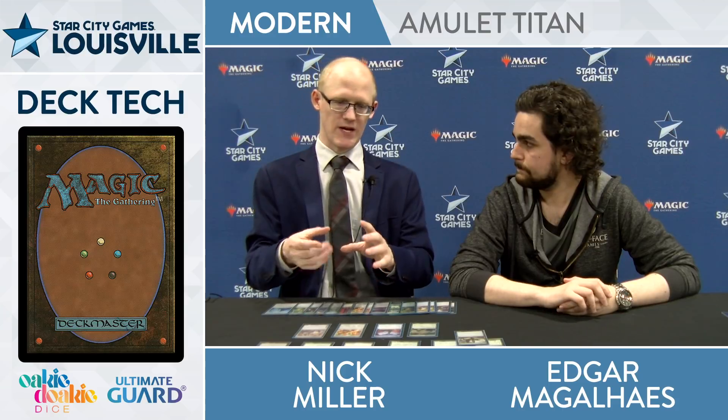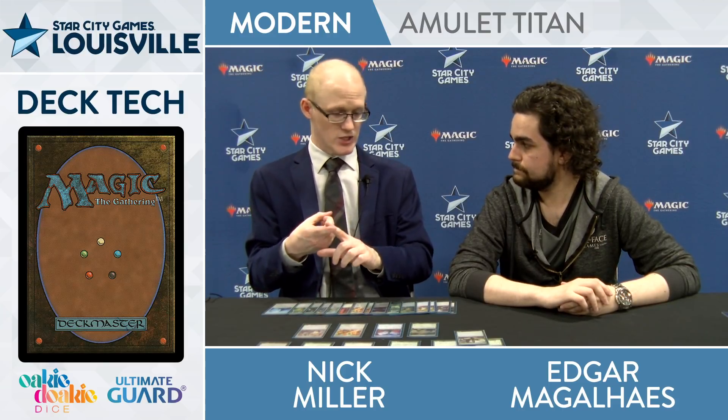Yeah, it seems like it's quite what the deck wanted. It's really good at bridging the gap towards Titan, and it creates a new toolbox that helps fix a lot of problems the deck had beforehand. We're kind of used to this because the deck can use Ancient Stirrings to find all its pieces, and Karn is a new piece it can find. How does adding Karn and the sideboard package change the layout of the deck, main deck and sideboard?